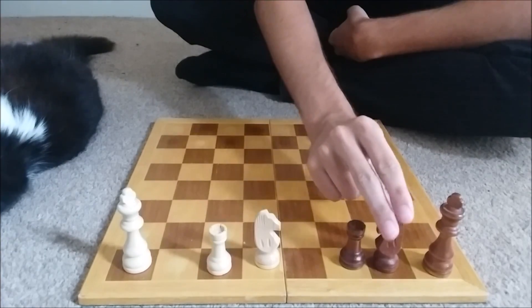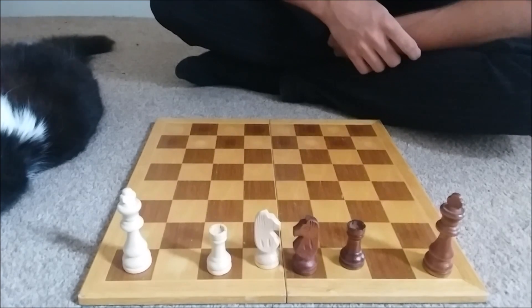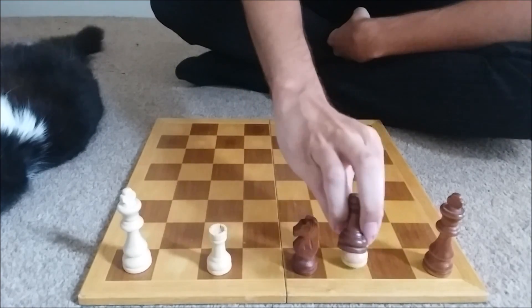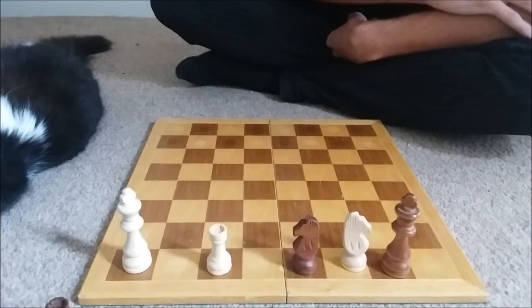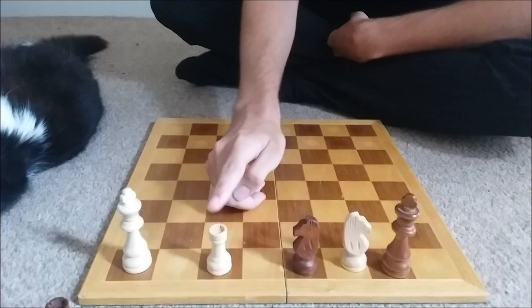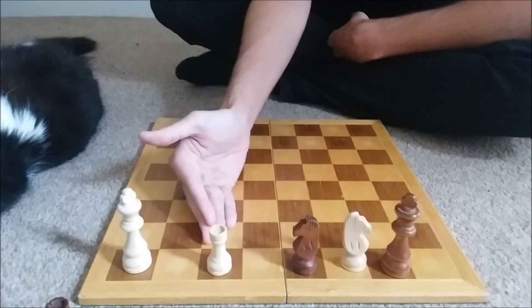The only other thing to do — and this is the best defense for black, the one which lasts the longest — is knight here. This position is quite complicated. We are going to take the rook, which we get with a check, in which case black only has one move: king forwards. Now we have to analyze this position. Black is threatening to take our rook with a check, so if we don't move the rook straight away, we're going to lose it — and that's the piece we need for checkmate.